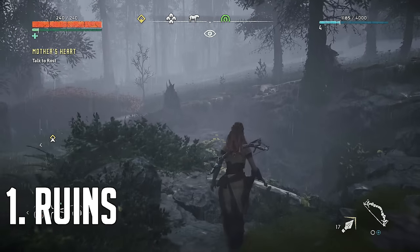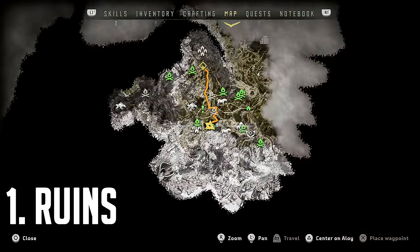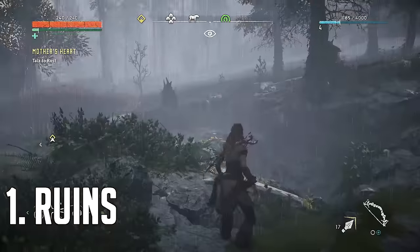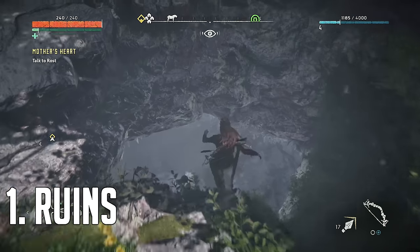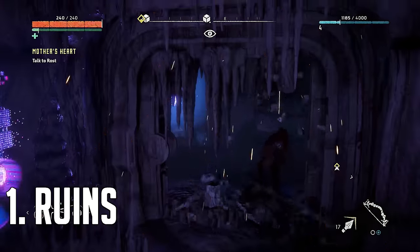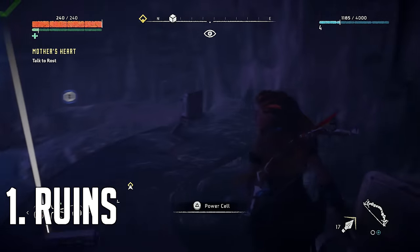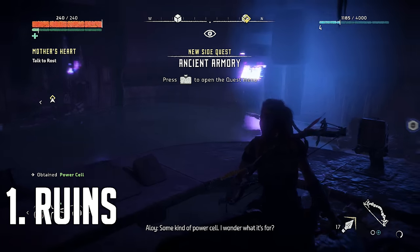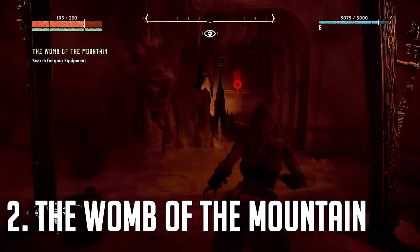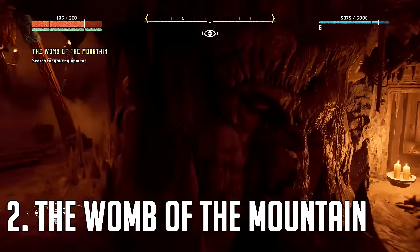The first power cell is in the same cave that we fell down as a child. All we have to do is come to this location on the map as an adult, hop in, and find the room that is blocked off with some rocks. Simply swipe it with your spear once or twice and the rocks will break. Go in and pick up the green symbol — that means it's a power cell.